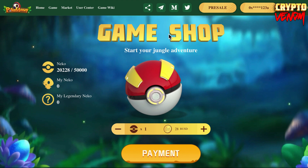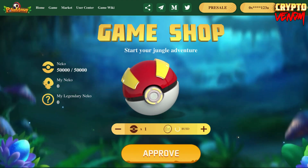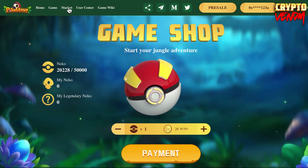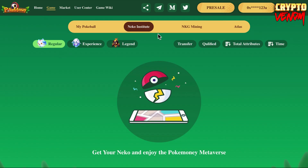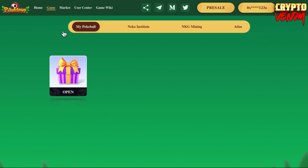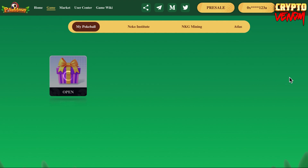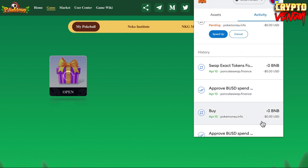We have few gas fees so what we need to do is go to our Pokeball and open it - let's see what we got. Confirm the transaction. We need to wait - it's still pending. While we're waiting, we're going to review the white paper of Pokemoni.